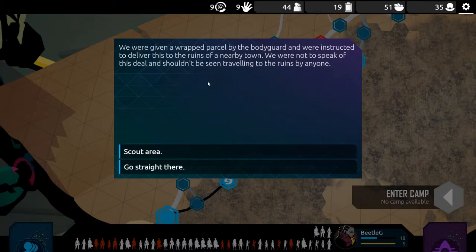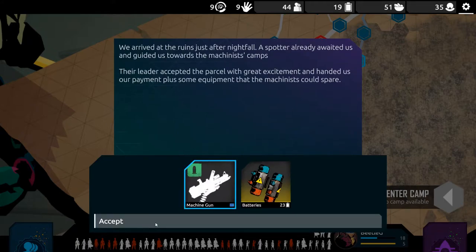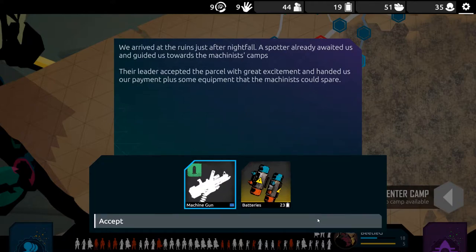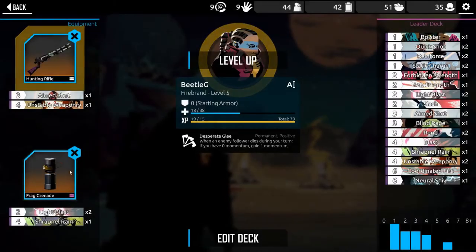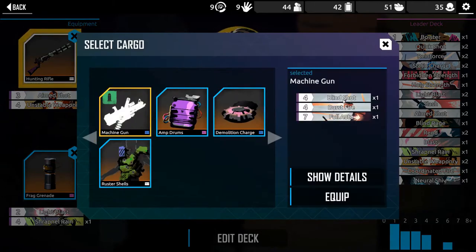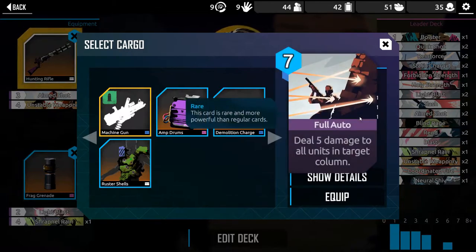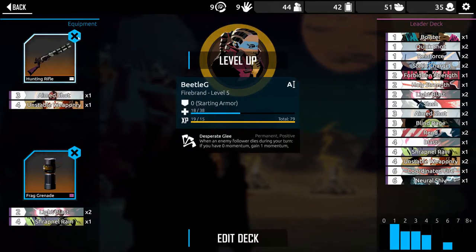We were given a wrapped parcel by the bodyguard and instructed to deliver it to the ruins of a nearby town. We were not to speak of this deal and shouldn't be seen traveling to the ruins by anyone. So let's scout. We arrived at the ruins just after nightfall. A spotter awaited us and guided us toward the machinist's camp. Their leader accepted the parcel with great excitement and handed us our payment plus some equipment. I have a feeling we don't want to use that. Destroy a random alien follower is pretty strong. Burst fire is not great. Full auto is not great. This gives us an aim shot and unstable — I think I'm going to hold on to that.